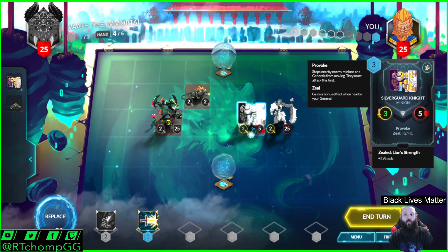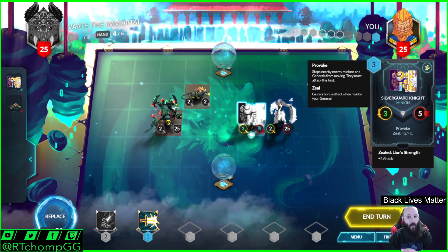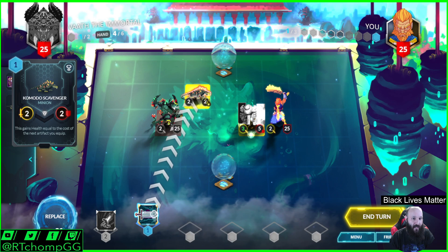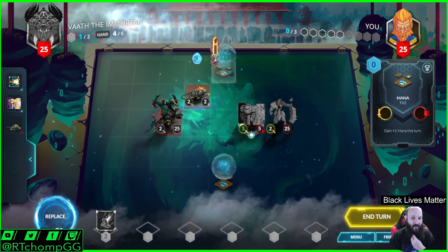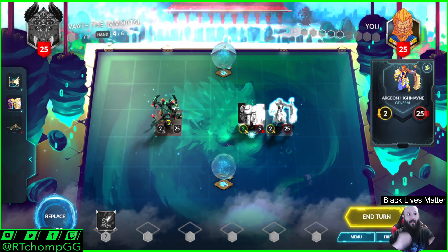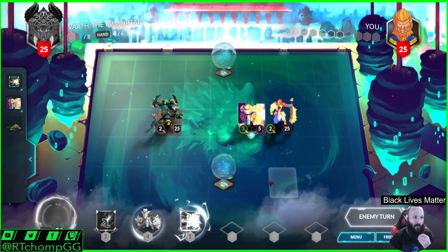This guy has Zeal, which is a keyword that as long as he's next to my general, he gets an attack buff. But because of this extra mana, I can now deal with this thing — which is relevant because I don't want it to grow, and it prevents them from easily taking this and then ramping the next turn. Collecting and denying these resources is a core component of this game.